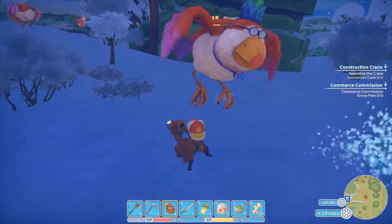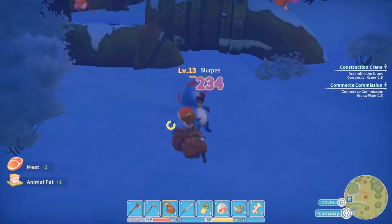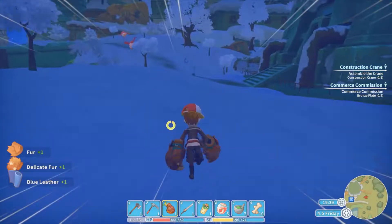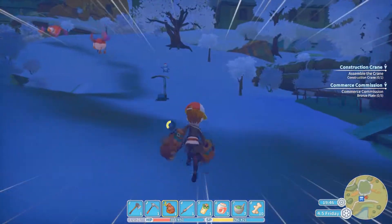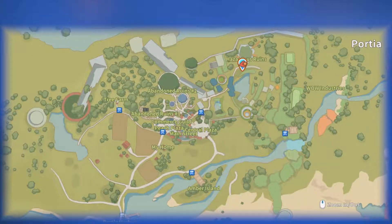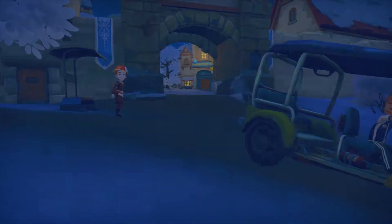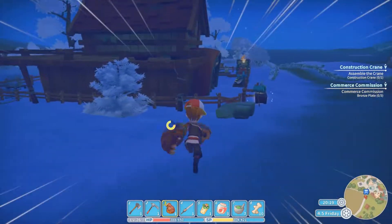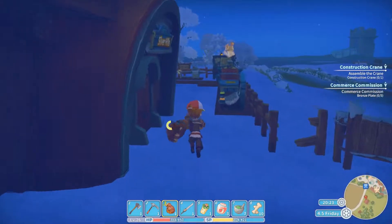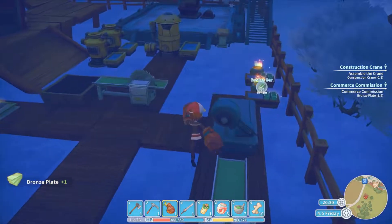Bam. Bam. Bam. I had three-hit him. Ooh hi there. Two-hit him. Get out of my way! These things are awesome! They're a little bit slow for my liking, but you know — you trade off the slow for the power. That's how these things work. It's slower, but much more powerful.